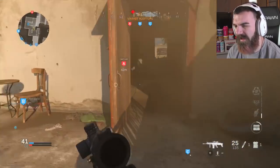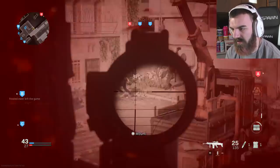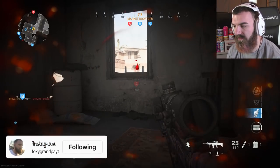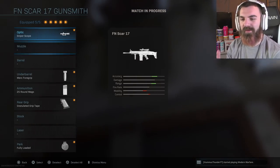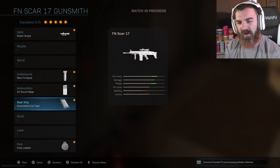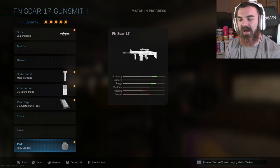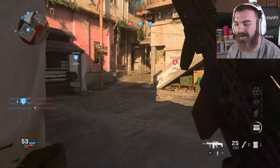I also took off sleight of hand. Let me show you guys what I'm using. We're using the sniper scope, Merc 4 grip, 25 rounds, granulated grip tape, and then fully loaded. I took off sleight of hand because I felt like the reloading was too fast — I just wanted to make this gun even slower than it already is.